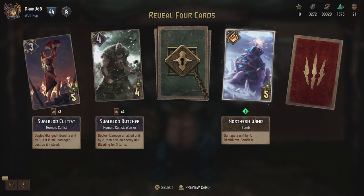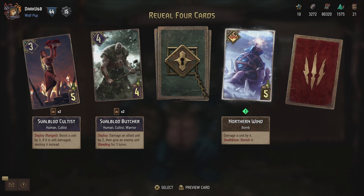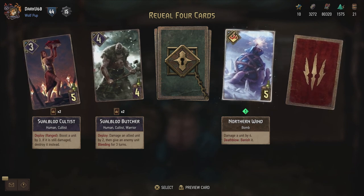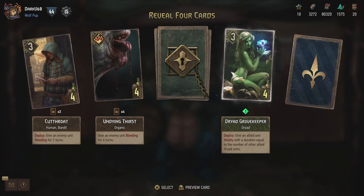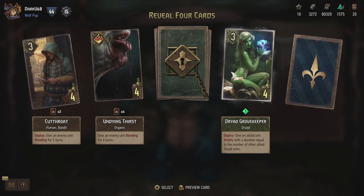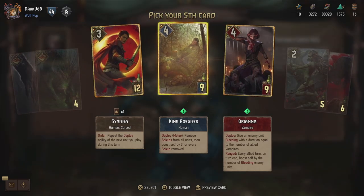Northern Wind is new - damage a unit by four. Death Blow: banish it. So you can actually destroy units and banish them completely, for units that you fear might come back or might be used as graveyard consumption. And then the Dryad Grovekeeper - give an allied unit vitality with a duration equal to the number of other allied Dryad units. Could be nice. Lots of doubles, but we have another gold card.